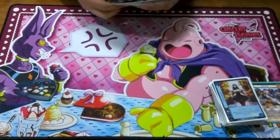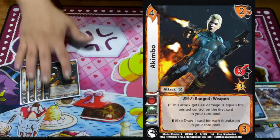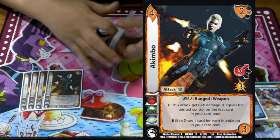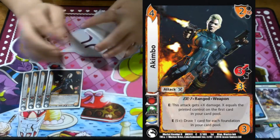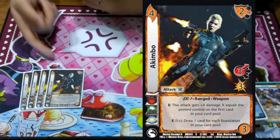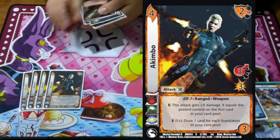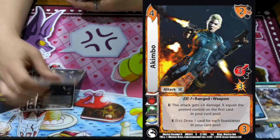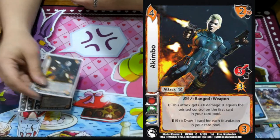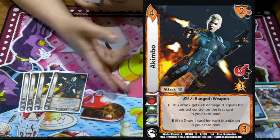Now we're getting to the attacks. I'm currently in love with Akimbo. Check a 5, draw one card for each foundation in your card pool. So you can build 2, play this, check a 5, commit 1, check a 5, draw 2 with Akimbo, and basically replace your hand. It gets plus X damage equal to the control of the first card in your card pool, so a lot of times it ends up being a 3/8 that drew you 2 cards, which I think is really good.